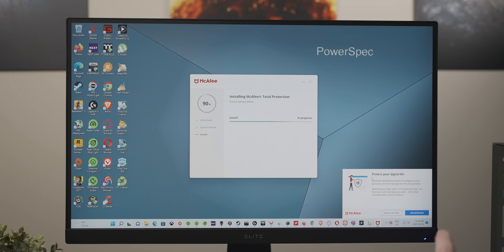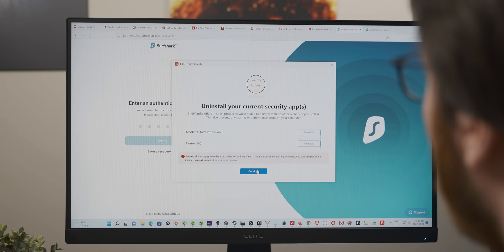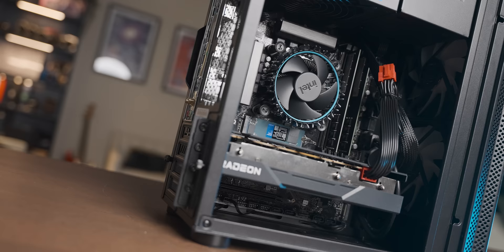McAfee isn't even done installing yet and it's already asking me to pay for the full version. There's a McAfee pop-up interrupting another McAfee pop-up. And this was just the beginning of a three-hour ordeal downloading every antivirus I could find, adding one after the other — my system grew heavy and my credit card increasingly laden. Only a couple of the antiviruses refused to install because of all the others already on the system, but most didn't seem to mind. By the end I collected an impressive total of 12 pieces of antivirus software, each competing for space, many requiring credit card information.